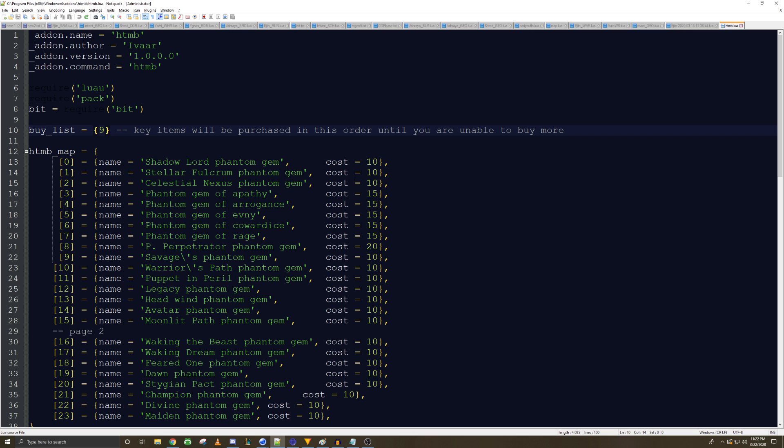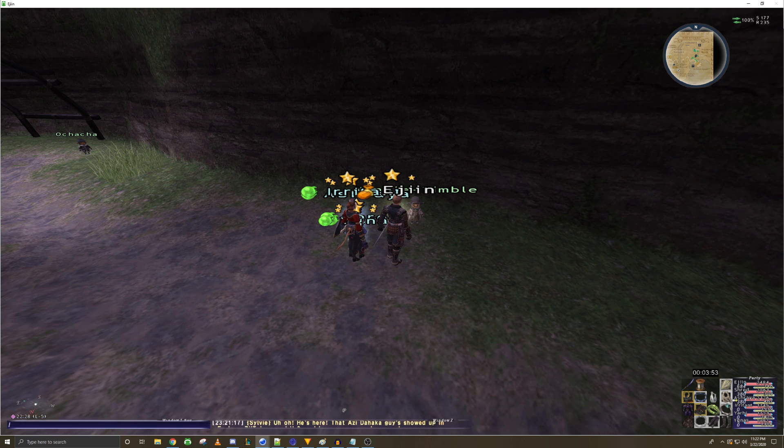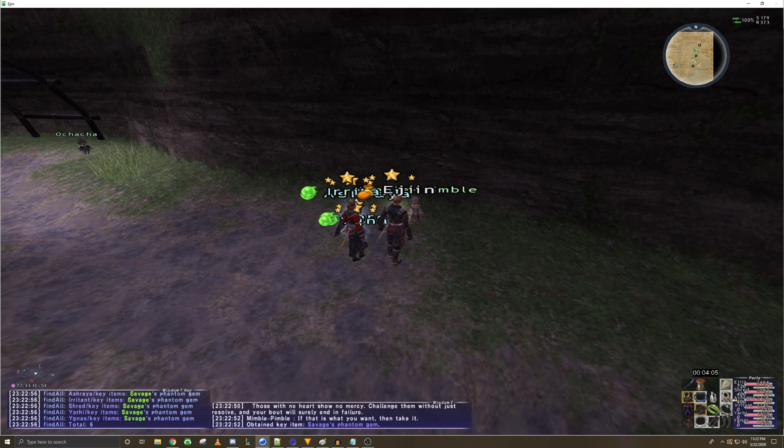If you're multiboxing, you'll also need to make a script. The script is pretty simple — it's just a Win4 script. You just add a slight delay between each character using the add-on so it doesn't freeze. As you can see: use the add-on, wait one second, send to the next character, use the add-on, wait 0.5 seconds — you can edit the delay, just make sure there's a tiny delay between each character. Copy and paste it for however many characters you use. Then you just execute the command, and if you're standing next to the NPC it'll buy the key item on all your characters — just like that, that easy.